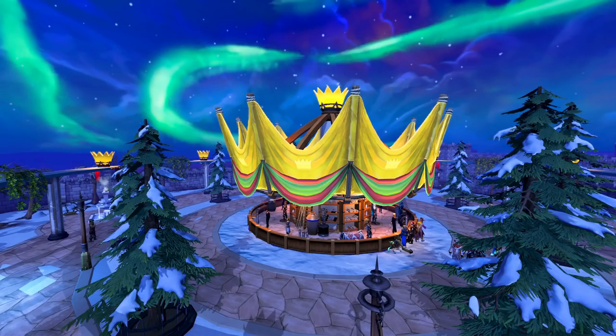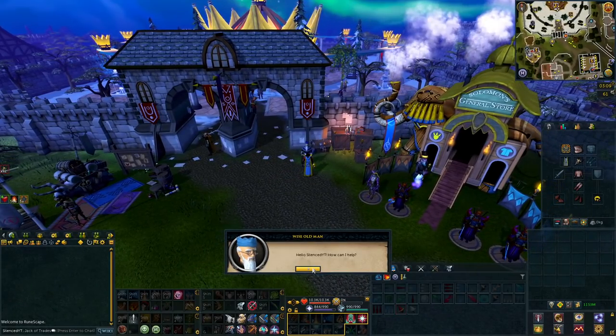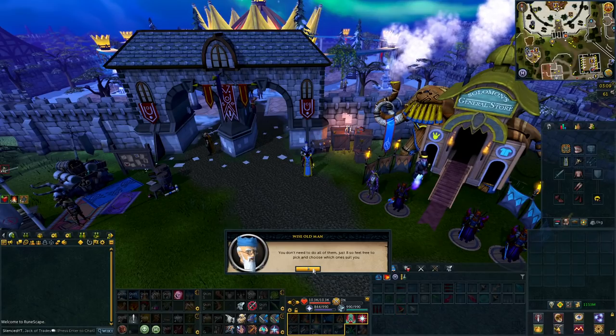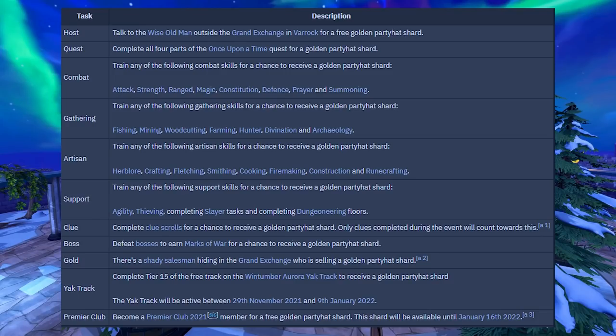Let me know in the comments. The Golden Party Hat can be made by collecting 8 of the possible 11 obtainable shards in the game, and you must be a member to partake in this event. There are some free shards you can obtain — you will get 1 shard for free by talking to the Wise Old Man outside of the Grand Exchange. Another 4 shards can be obtained quite fast by buying Premier Club Membership. You can also get one for paying 30 million coins to the shady salesman behind the Grand Exchange, completing Tier 15 of the Windtumber Aurora Yak Track, and the 4th shard can be obtained by completing all 4 parts of the Once Upon a Time quest.